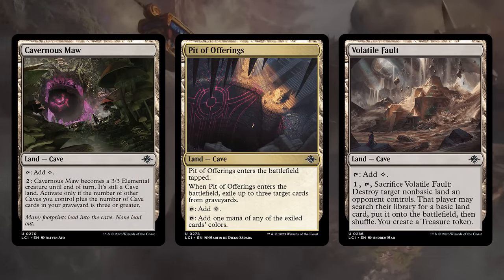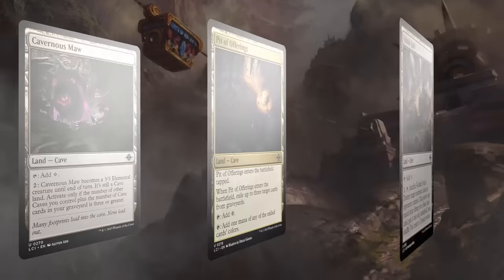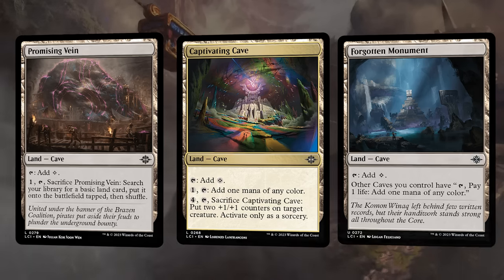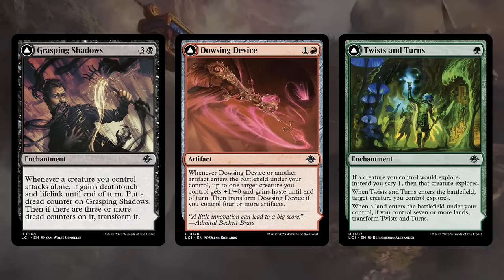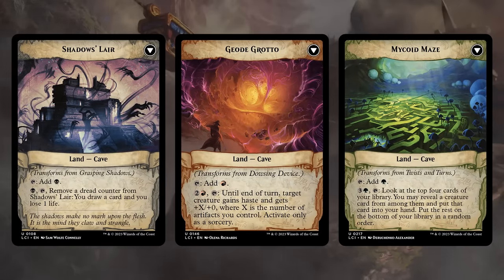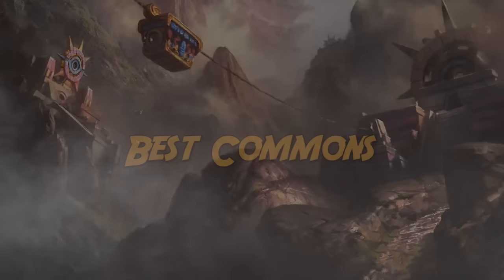There's a bunch more caves at common and uncommon — some only make colorless mana, but some can also enable Descend, such as the Promising Vein, if you sacrifice it to get a basic land, which counts as a permanent card going to the graveyard. There are also a few artifacts and enchantments that once transformed turn into cave cards, so those can potentially increase your cave count to enable some of those other synergies.